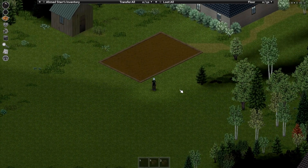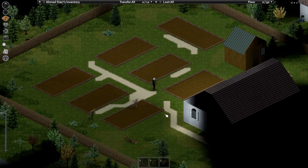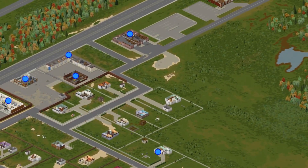You've probably wandered into these backyard gardens on your journeys. Maybe you even daydreamed about how cool it would be if they actually had some plants growing in them. But did you know a few gardens were added in the multiplayer release? There's this one I've been standing near and another one just a bit over here in Muldra.